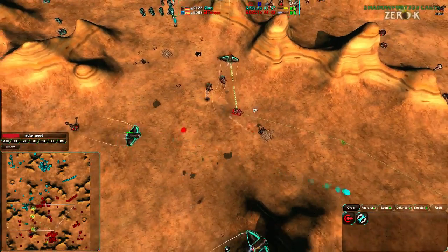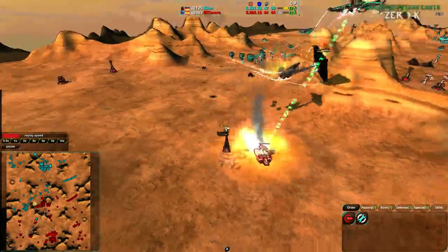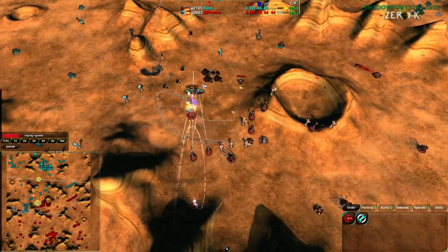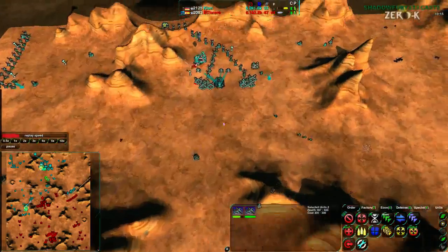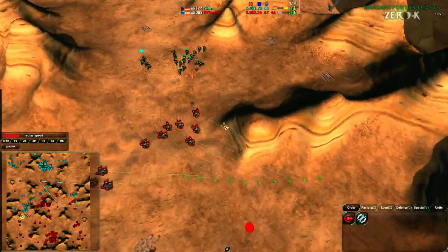A Dominatrix is going down to the Ravens — that Dominatrix is not going to last much longer. Oh wow — actually no, dodging the last shot, just barely surviving the Ravens. And the Raven is actually going down in the process. That was a major surprise.